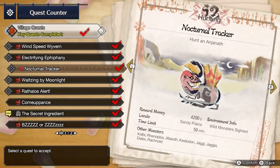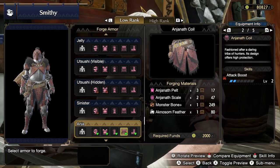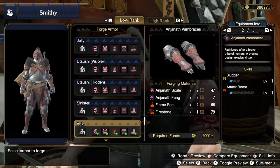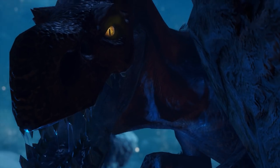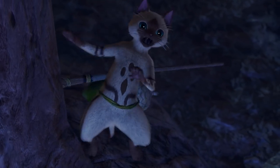Now you can hunt Anjanath in the key quest Nocturnal Tracker. The big standout of Anjanath's gear is the Anjanath Coil, offering Attack Boost level 2. The Anjanath Vambraces also have Attack Boost 1 and Slugger level 1. Slugger may or may not be useful to you, but you can consider these an upgrade regardless.